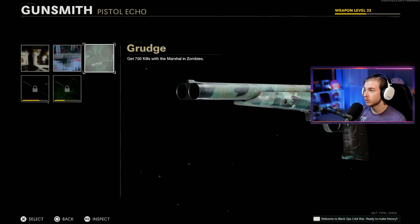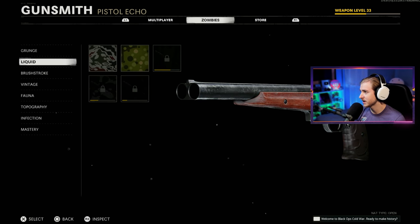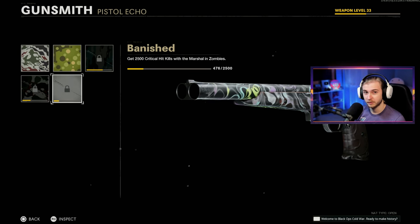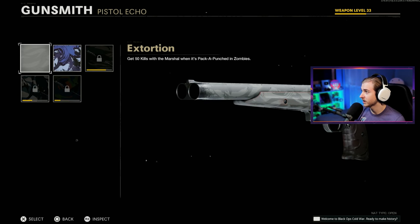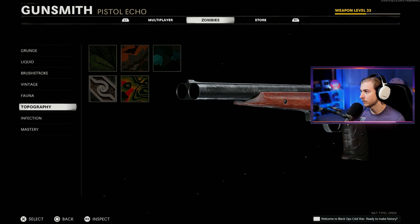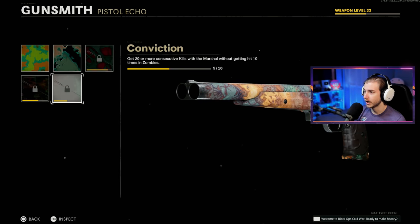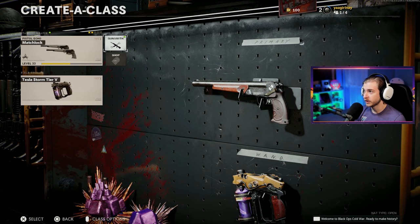Let me show you my camo progress — we have 750 kills with it. I leveled it up yesterday and made a video on that for those curious about how I level up weapons. I played a few extra games to try to get more crits so I'm not suffering too bad today. But we still need to get 2,000 critical kills — we're only at 476 — and we also need 2,000 pack-a-punch kills. All our vintage, fauna, and topo camos are done, and for infection we're halfway there.